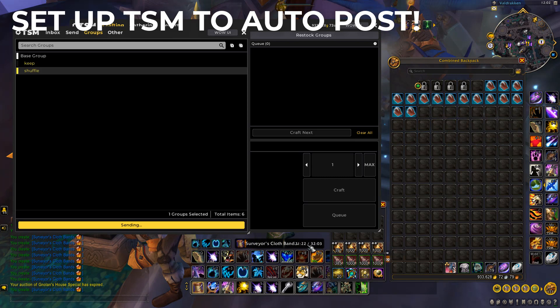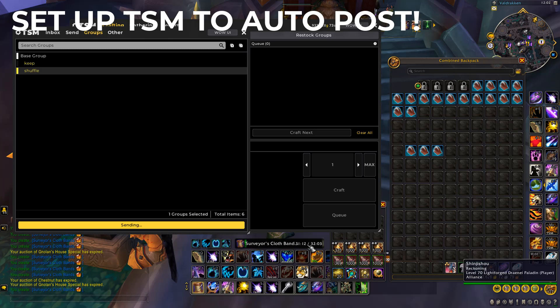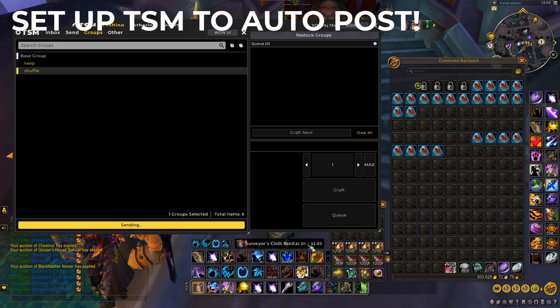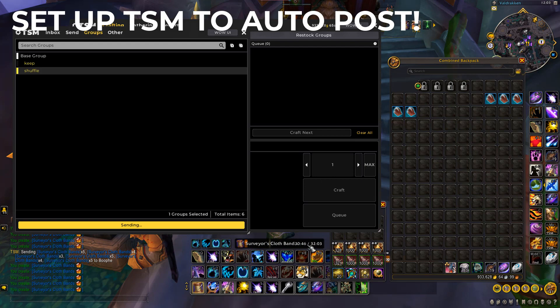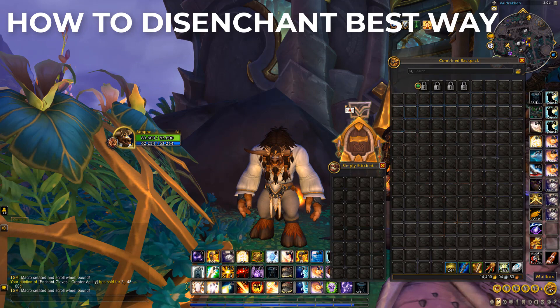You can just AFK for 32 minutes and when you come back they'll all be sent to your disenchanting alt, ready to be disenchanted. Or if you have tailoring and disenchanting on the same character, you can send them to a random alt, then click Return on all the mail and the items will go straight back to your character so you can disenchant them. As you can see, they're getting made right now and at the one-minute mark they'll all automatically send.